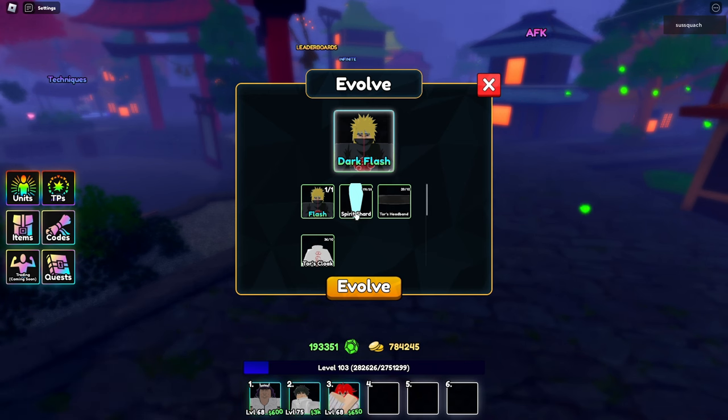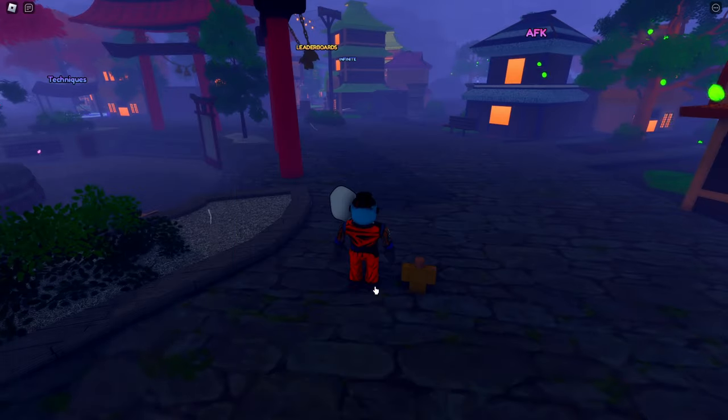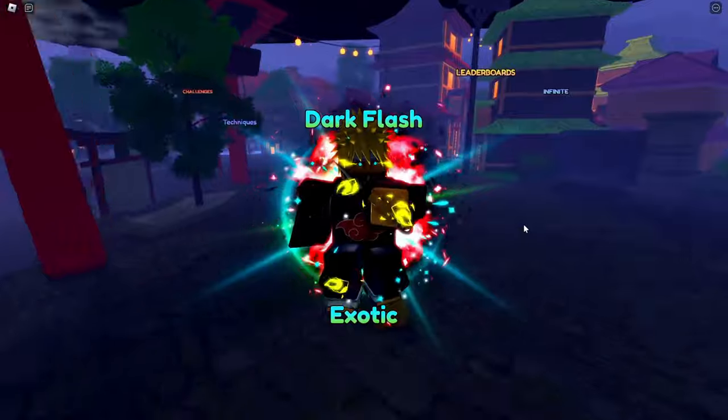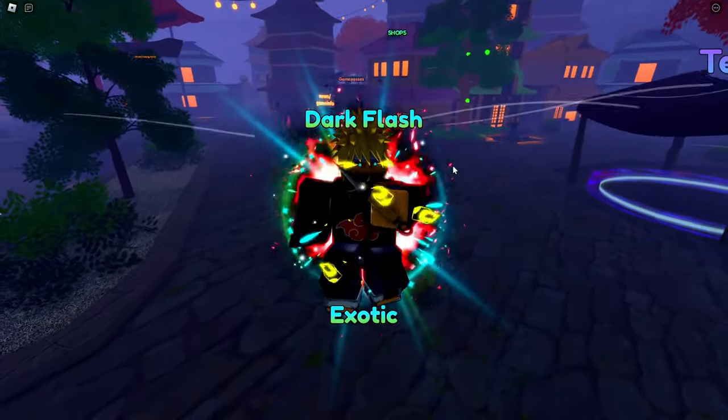We can easily evolve this. 25 spirit shards — that's going to be really difficult to grind if you didn't AFK. 10 Tor headbands and 10 Tor cloaks. Now let's go ahead and evolve Dark Flash. There we go. Dark Flash exotic. That actually looks pretty cool. Yeah, we get the blue eyes and everything. The reanimation Minato.